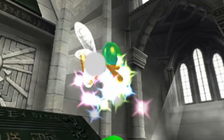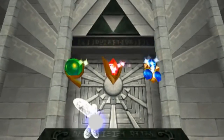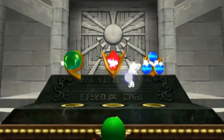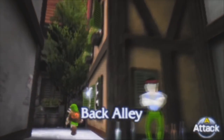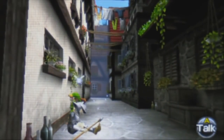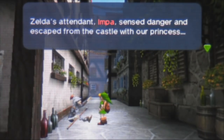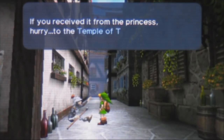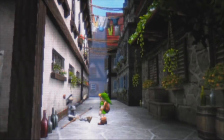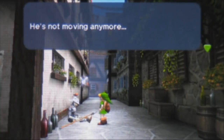Now for the more interesting and controversial facts. After collecting the three spiritual stones and getting the Ocarina of Time, you're supposed to pull the Master Sword from the Temple of Time. But before you do that, search the back alley of Hyrule Market — you will find a dying soldier. The soldier explains how he was trying to defend Zelda from Ganondorf, but fails and gets injured in the process. His final words to Link are, 'Hurry to the Temple of Time.' After talking to him again, it reads, 'He's not moving anymore.'